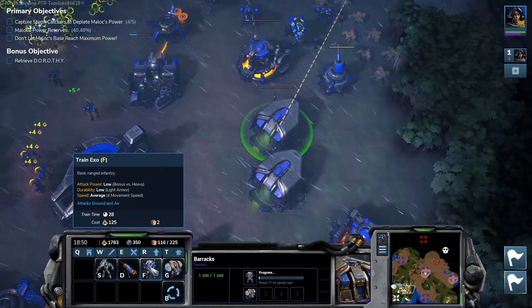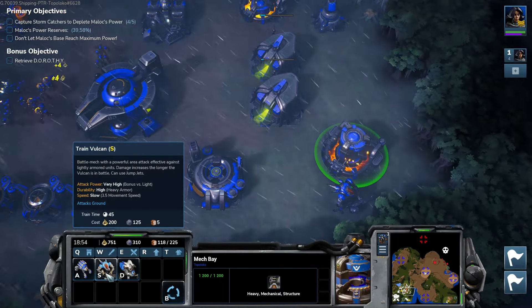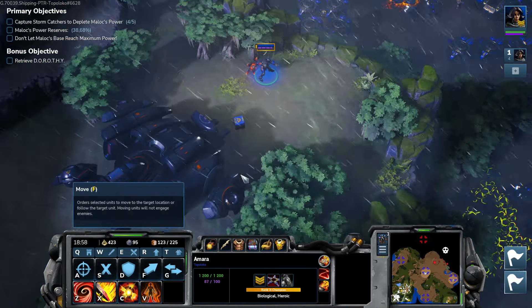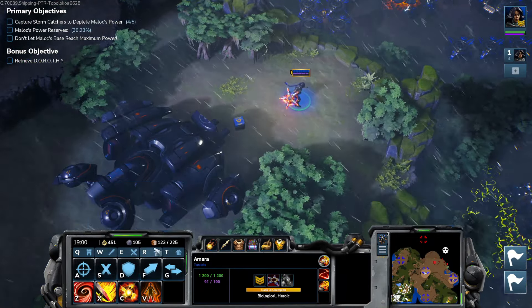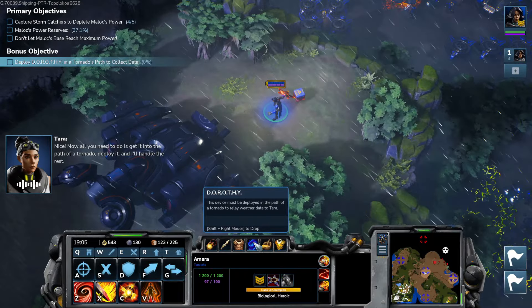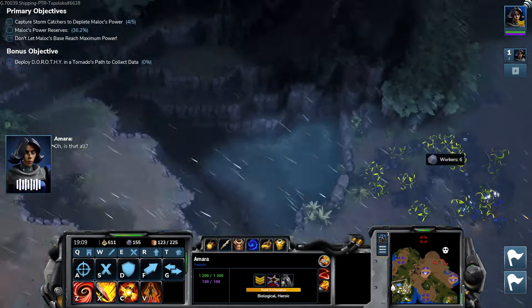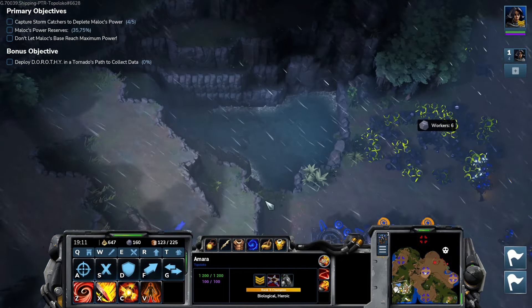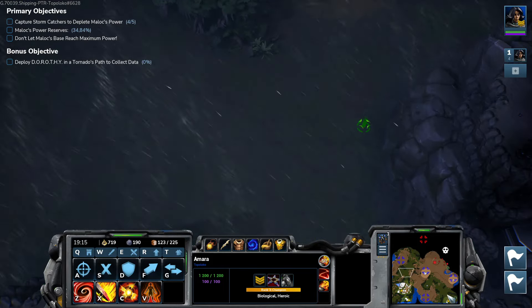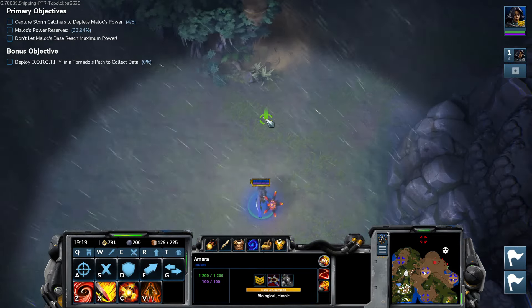Get more units, even more units, and we're going to get more Vulcans. She can retrieve Dorothy by dropping the Sigmas. Let's find a tornado — there should be plenty up here. Oh, got it. Heading there now.